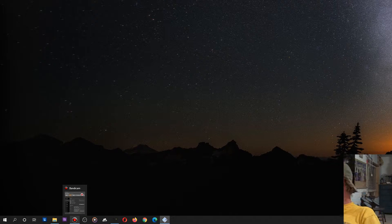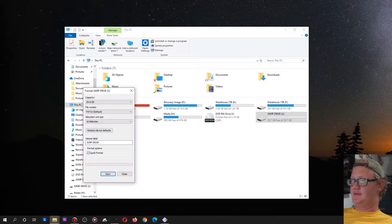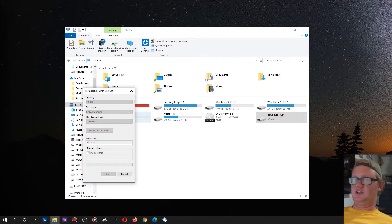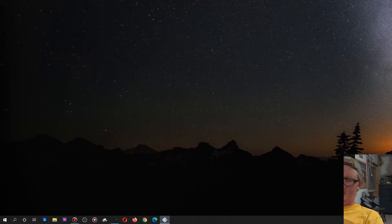First of all, jam your USB stick into your computer. When it pops up, you want to make sure that it's formatted as FAT32 — if it's not already. Quick format works. Give it a minute. That's all you need to do for now. Eject that.